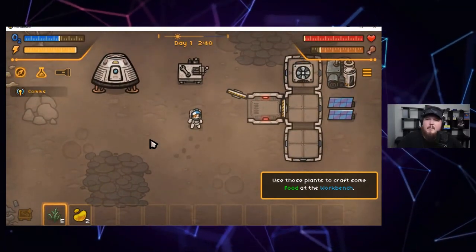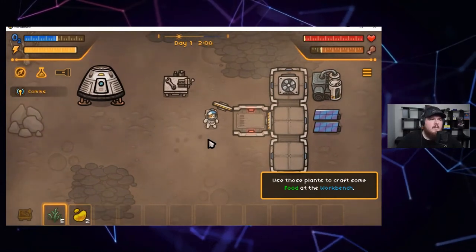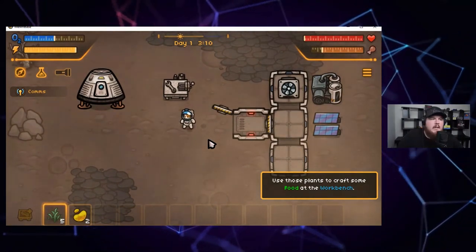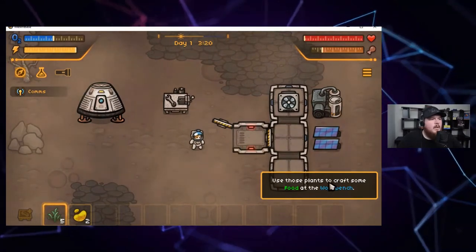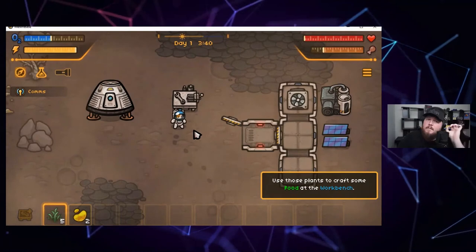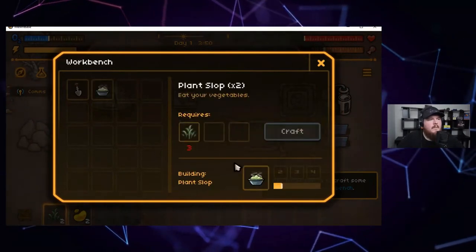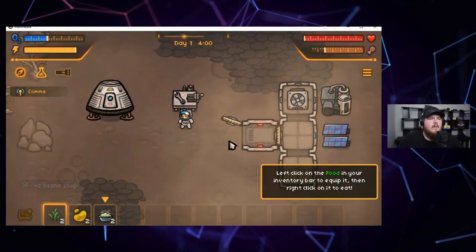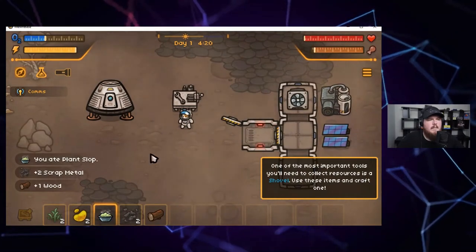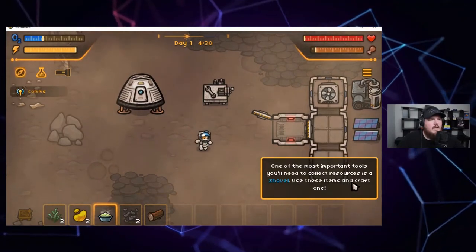Another aspect of sandbox games is that they often can be played without a predetermined goal in mind. Even if the game has something like an ending — Minecraft has an end — Minecraft is the ultimate example. The tutorial says use these plants to craft some food at the workbench. This is a very easy, small, light tutorial — it's putting me on rails at first, but then it's going to open it up to the sandbox aspect. I click on the food and I can craft — this is definitely a survival crafting game as well, but it's also a sandbox game.